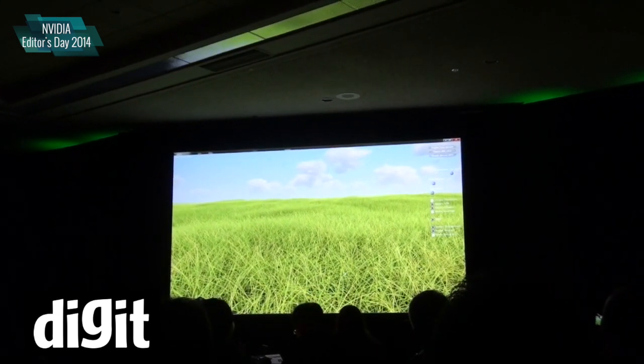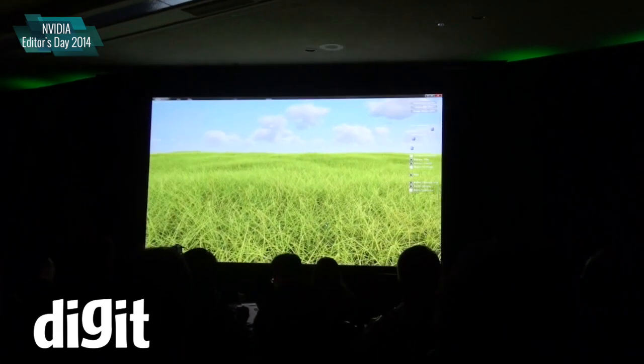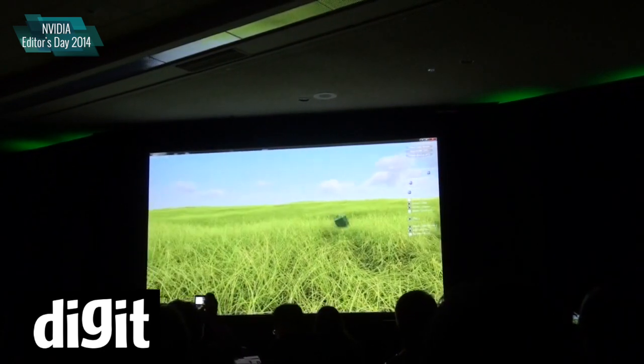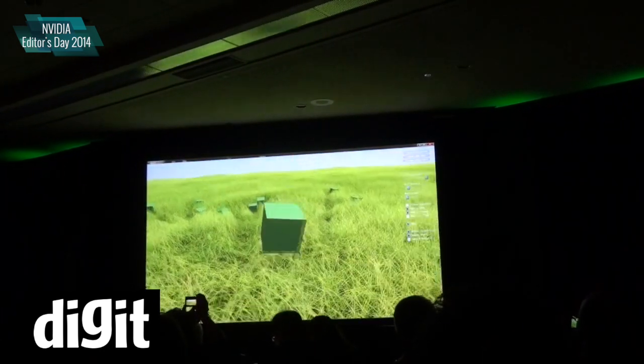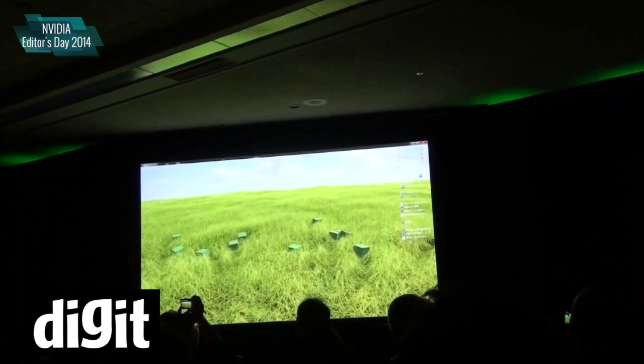The other nice feature of this is that since we actually have geometry for each blade of grass, it can interact with other geometry in the scene. So we can throw these boxes around, which are being simulated right now with physics, and it interacts seamlessly with it, leaving depressions in the grass.